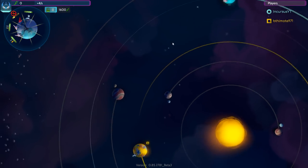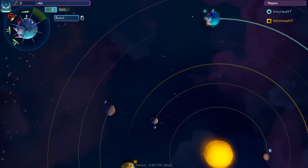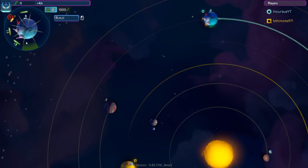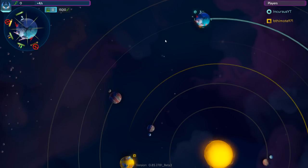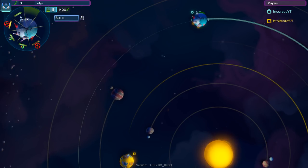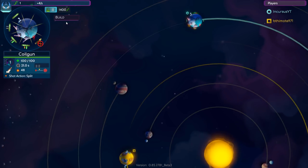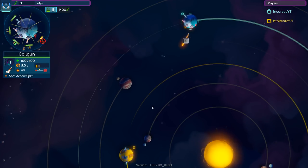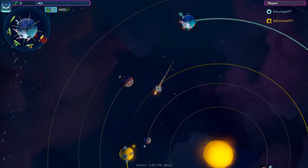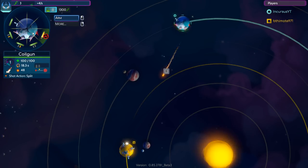We've already got two of them charging up, and the third one's being built right now. Just gotta wait for the opponent to get close and then start hammering away. Usually players in 1v1s like this will go for more defensive play - lots of refineries, lots of resources, going straight for late-game tech. But we're not gonna let them get there easily. I hope to blow them up along the way. Let's start firing our first shot.